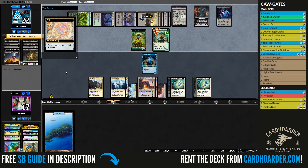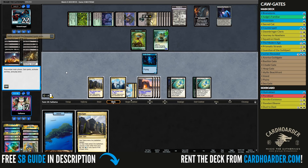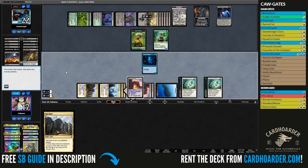Game number 2 was a long grind of trading back and forth resources, and after making some useful plays — like making them pay extra mana and preventing them from resolving a Thorn of the Black Rose — I eventually one-shot them with a buffed Guardian of the Guildpact.